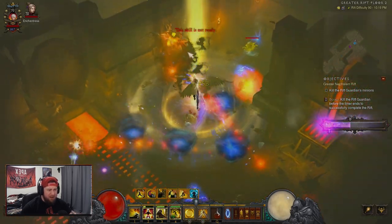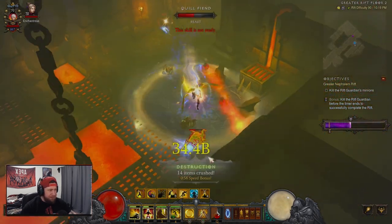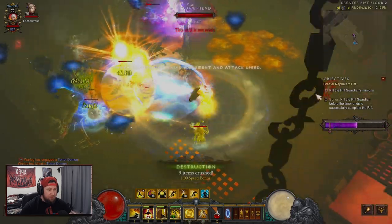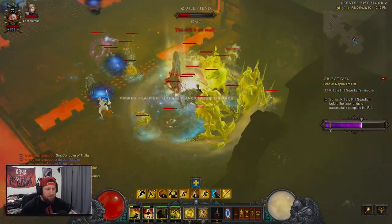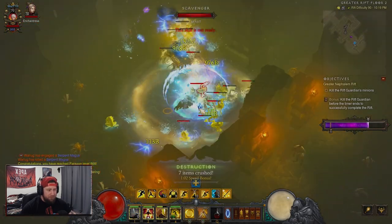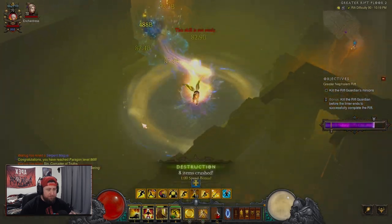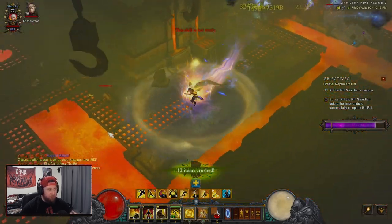Even at GR 90s, I'm at a low paragon, my armor isn't augmented, and my gems aren't even level 50 — I think I have one at level 50. The gear is really low, so it doesn't do the build justice. With better gear and gems you'd fly through this even faster. We got a power pylon — and look how fast we're moving. We're not taking a whole lot of damage at all. The build is really speedy.